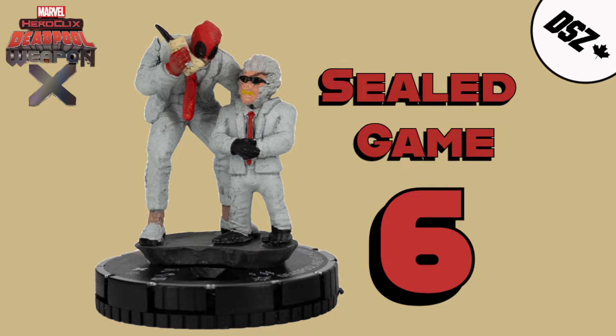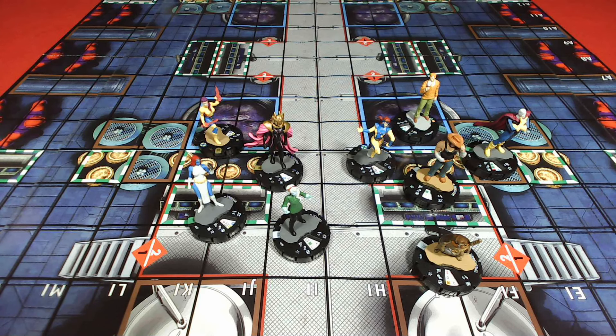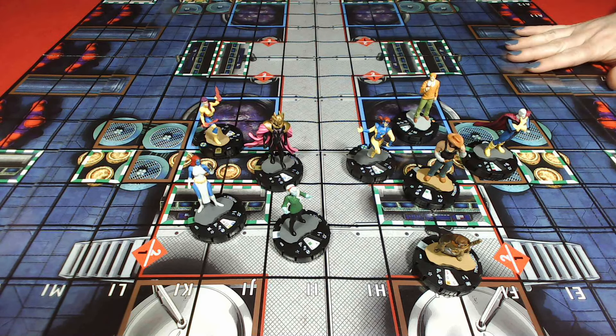We've set up the map — and surprise, surprise, Rob won the initiative roll. You elected to choose map, and you've taken us to Sentinel Factory Indoor. But we'll talk about that later — let's look at our teams first.